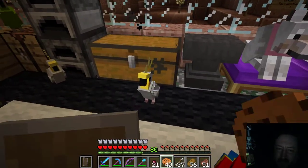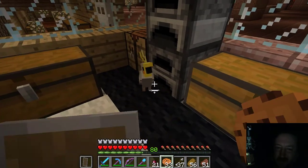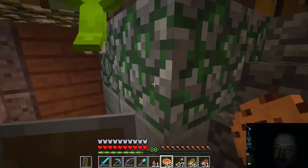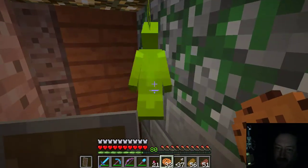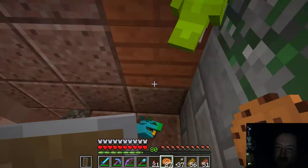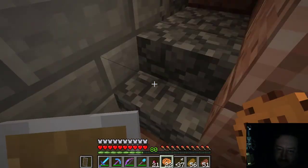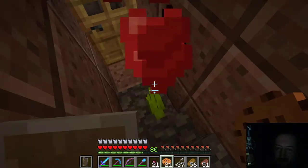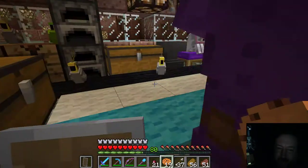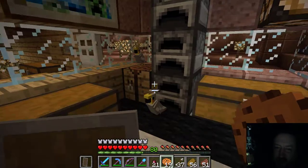You notice the sounds they make are, of course, little chirping sounds, but they also imitate the sounds of nearby hostile mobs — zombies, creepers, witches. And they'll even imitate the sounds of villagers. It's really funny listening to them imitate nearby mobs. The only thing they don't really imitate, though, are chickens. I've noticed that — they don't imitate the chickens.